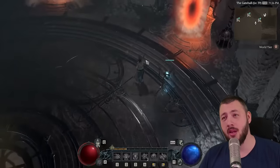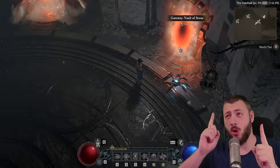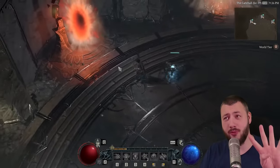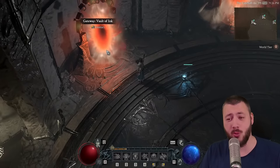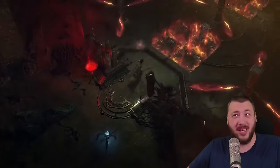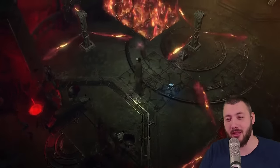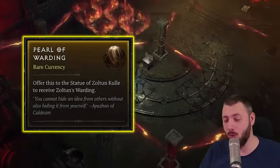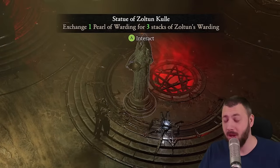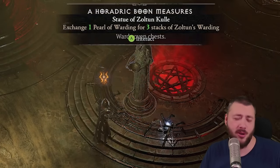Vaults are the pinnacle of this season. They're the new endgame activity — and there's not only vaults, there's also nightmare vaults. There are four in total, and three different ones you have access to in the beginning. Vaults have traps everywhere and you have to navigate through them. This is where the Pearls of Warding come in: in the vault, you'll find the Statue of Zoltankul, and every vault has one because they're kind of his vaults.